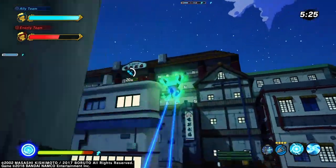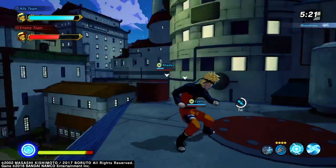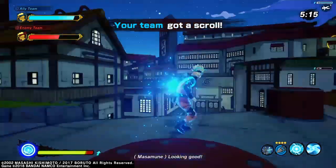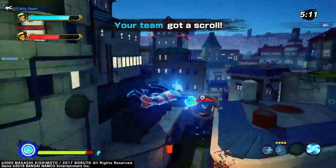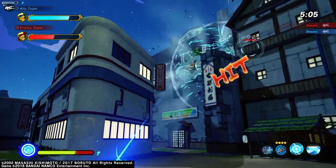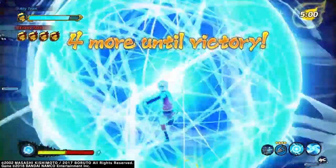For Rasengan, this is a good ninjutsu to have for doing good damage and stunning enemies. If you're lucky enough to hit an enemy with it, it stuns them for a long time until they basically fall to their death. This happened to me many times in the beta - which is happening right now, so if you guys haven't played it, make sure to go ahead and play it.